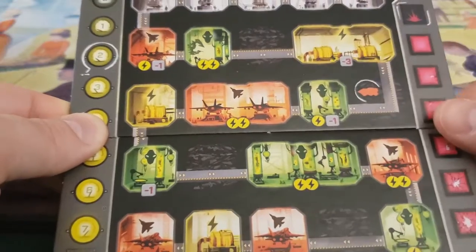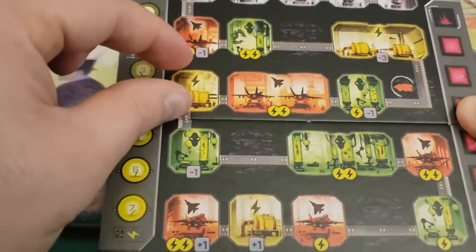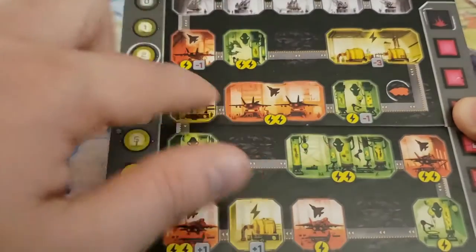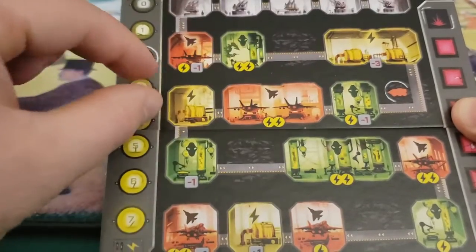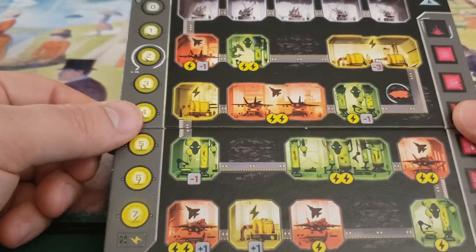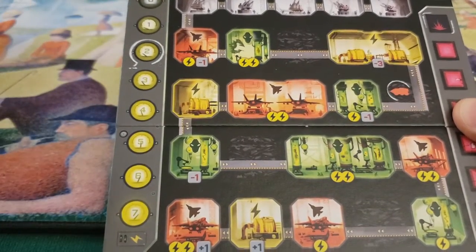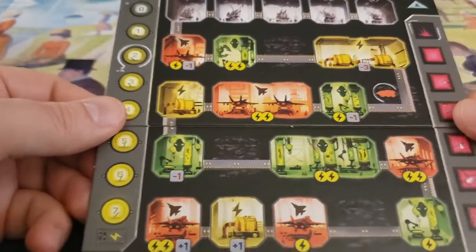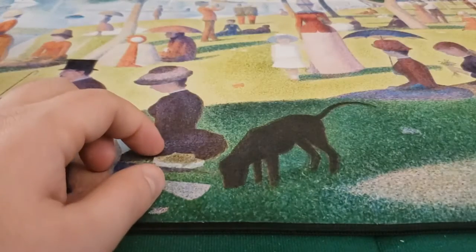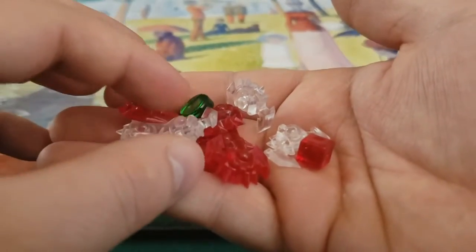To move your excavation, you take a single die — you can only use one die per round. Let's say you rolled a four: you place it here and move your excavation token four spaces, excavating that area and making it available to use. You can never excavate past where the die value is, so if you have a six and place it here, you can still only excavate those four spaces. The rest is really just about rolling dice.